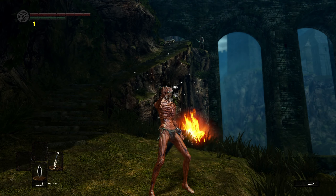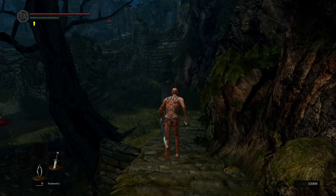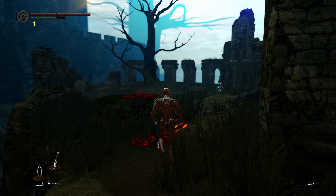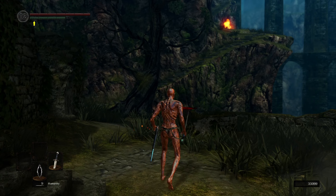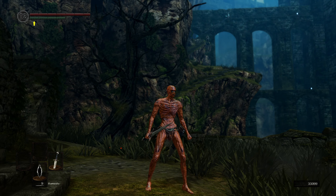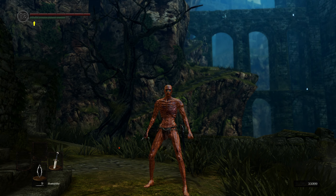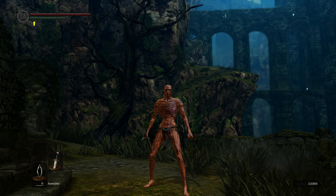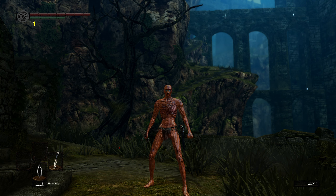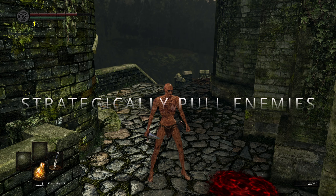Twin Humanities function the same way — it says you gain one Humanity and greatly restore HP. Normally you use Humanity to reverse your Hollowing and become Human again, and having more Humanity improves your drop rates. But I put it on my bar so that when I'm in a boss battle and run out of Estus Flask, I have a backup.